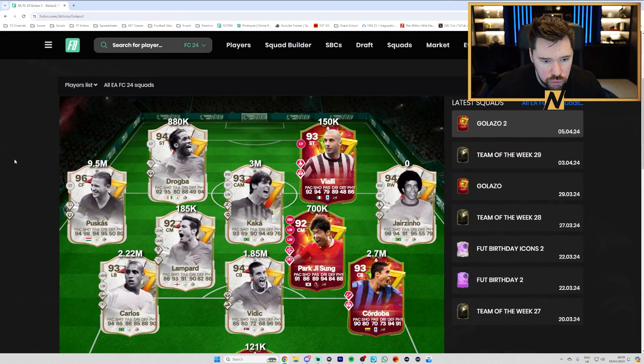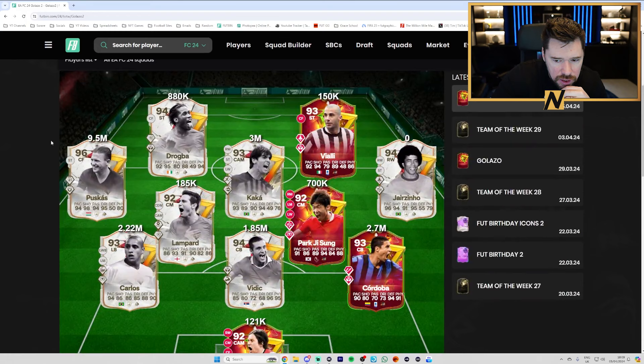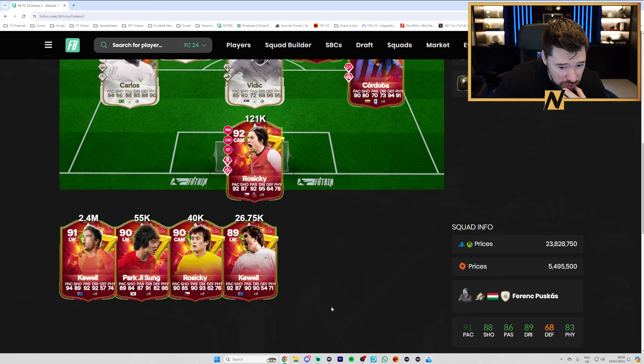In Golazo Team 2 we've got Vialli, Drogba, Jazinho, Cordoba, Vidic, Lampard, Carlos, Puskas, Rosicky's big card at 92, Harry Kule and Park at 90. This team is something else.